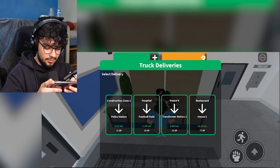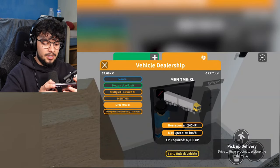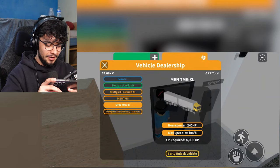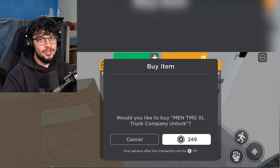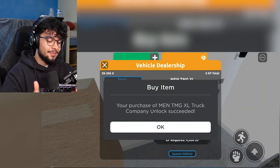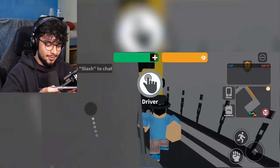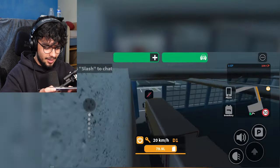Let's run inside, start a shift, and do this delivery to the police station. I feel like I should get the double lorry — it's gonna cost me 249 Robux. You gotta like and subscribe for this. I'm gonna do it because it's funny — there's no way I'm gonna be able to drive it. Let's do it! One like equals one good luck.